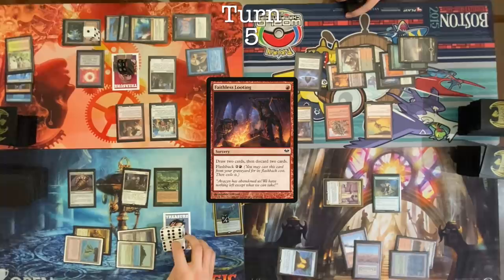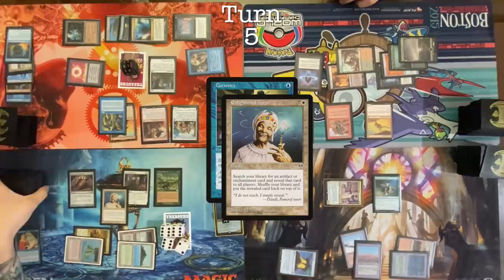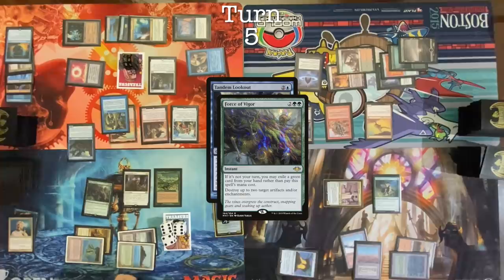Cast Brawlin and cast Curiosity targeting Brawlin. Sacrifice a treasure to activate Top. Cast Mystical Tutor — Force of Will on the Mystical Tutor. Cast Enlightened Tutor. Realistically this is just to look a little bit deeper — I am going to fail to find. Activate Top. Curiosity resolves. Cast a Tandem Lookout. Activate Top, draw card. May I have a treasure? I will pay two treasures so that you may not. Force of Vigor pitching Green Sun's Zenith — targets are going to be Curiosity and Smothering Tithe.